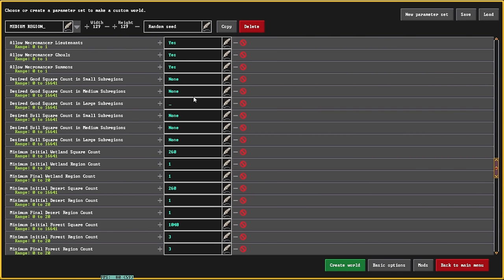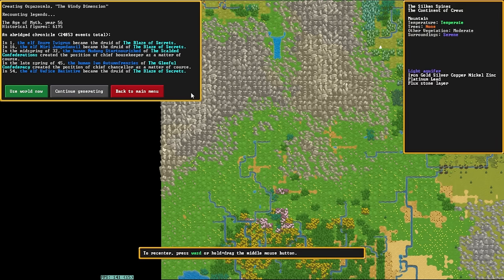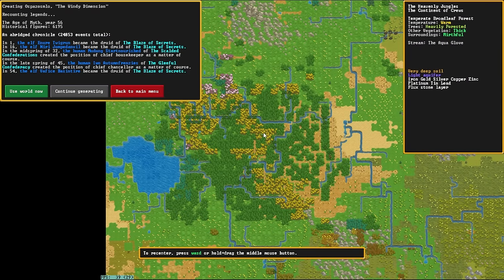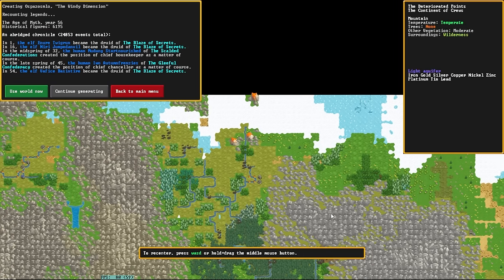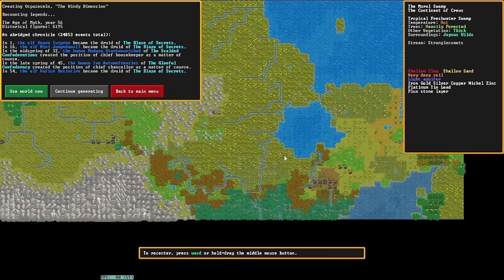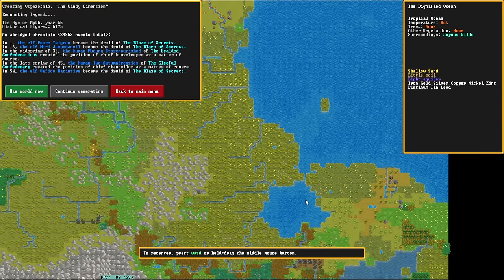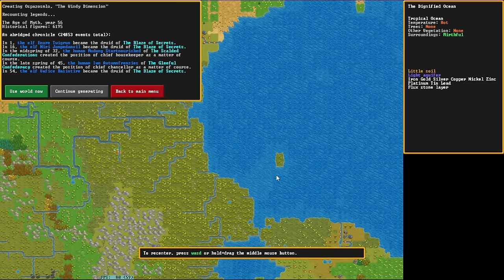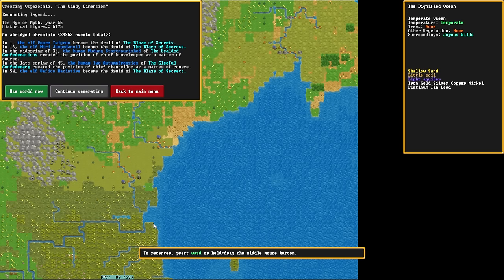Same settings for the world size, we're going to set everything to 8,000 to get even more good biomes, and I'm still going to disable secrets so there is no necromancy. At a real quick glance after pausing World Gen, it's given us a huge mirthful serene forest as well as many good mountains — this is going to be full of very happy gnomes, specifically good gnomes. This is also a relatively likely situation to find mermaids in the oceans, though keep in mind they tend to be very deep and only in the joyous wilds' oceans.